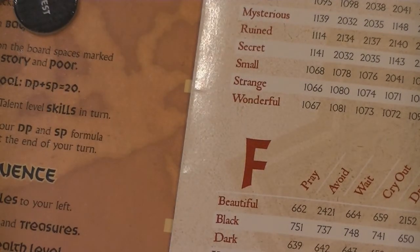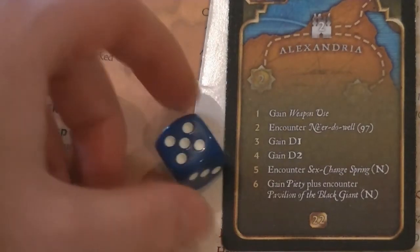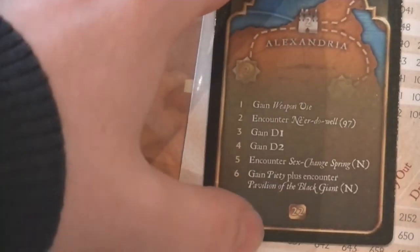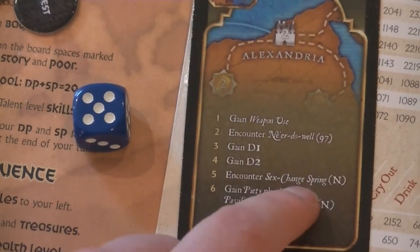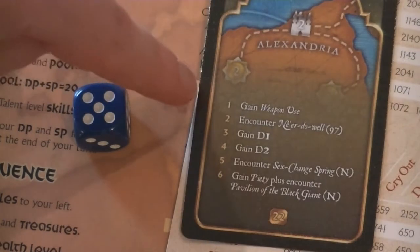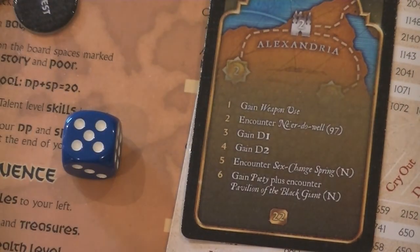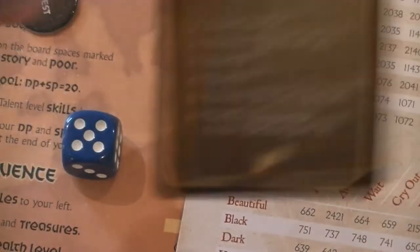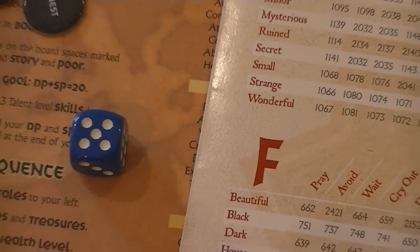We've had our encounter — that would normally be the end of our go. But because we have a city card, we get to use the city since we ended our turn there. We simply roll a die — I rolled a 5 — and we would encounter the Sex Change Spring. I could have gained another skill, gained destiny, or sometimes treasures and things like that from these cards. I'm not going to resolve the Sex Change Spring — that's one of the more fun ones for you to see on your own.